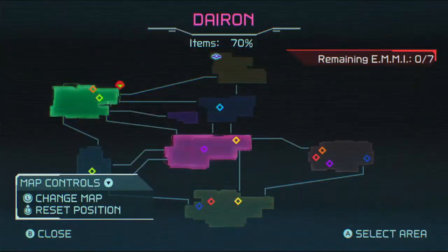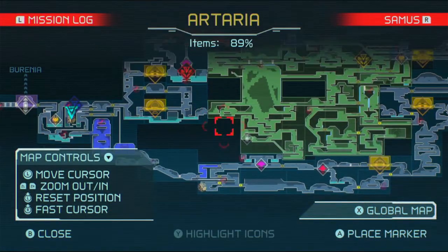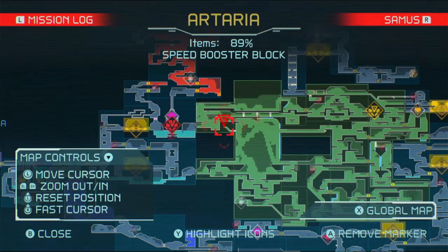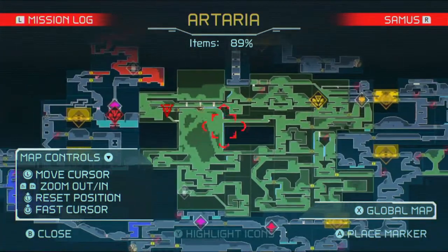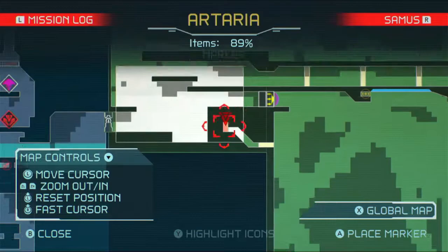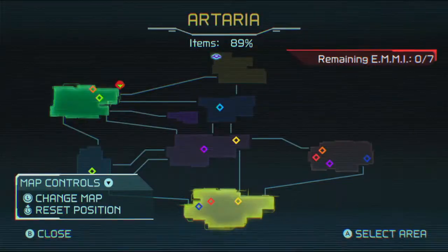Because of speed booster blocks again — my enemy. Ataris is up there with that — don't know how to get that. And there's that there which needs speed booster. Problems. I really don't know what to do. Maybe — no, that's a speed booster block as well. There's that area there which looks like I might be able to dash across, but I think it probably doesn't line up because there's a slope there. I can also open up that door now. I really don't know if there's anything that can make this any easier.